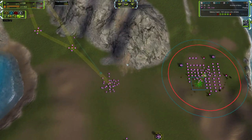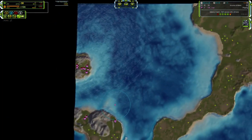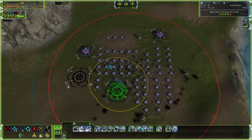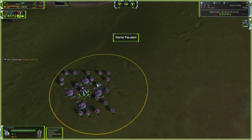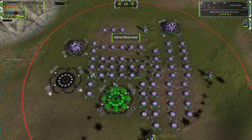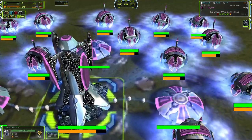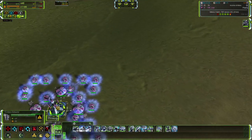Now we can start another max upgrade here. I'm always on the negative no matter what happens. This is why you need a lot of build power when you're playing on this slot, because you have a lot of maxes. You need the right amount of build power to be able to use the amount of mass that you have. Some people in this slot tend to make only a few engineers - like 10 engineers only - and when they upgrade maxes they tend to overflow a lot of mass because they don't have enough build power to use it.